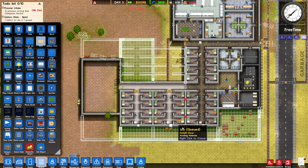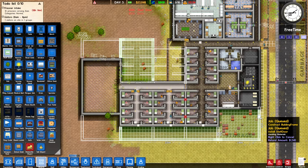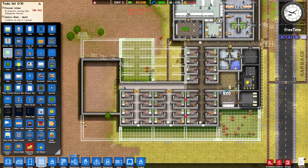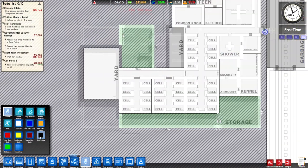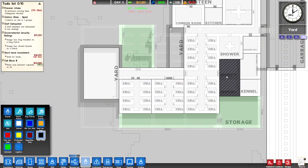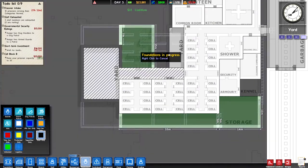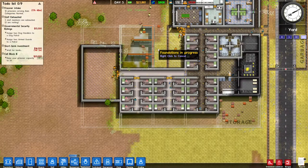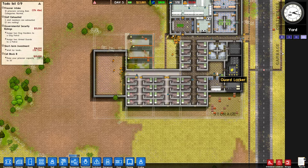And then we've got to make sure there are doors for all these locations. The storage is going to be staff only, so let's set up a staff door right there. Same can be said of the armory and kennel — we really don't want prisoners getting there. I'm going to want to change the deployment of the armory to be staff only, but I can't quite do that just yet because the door hasn't been installed, so we've kind of got to wait for that.